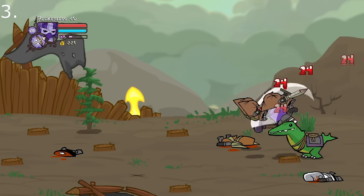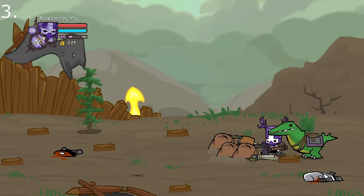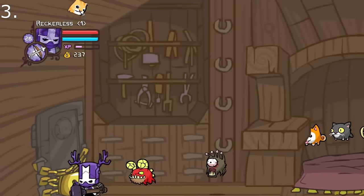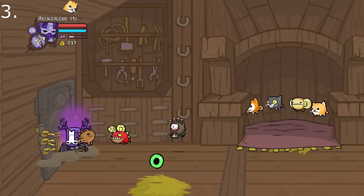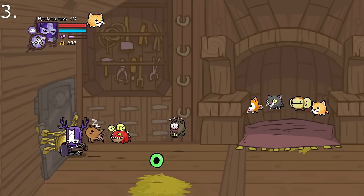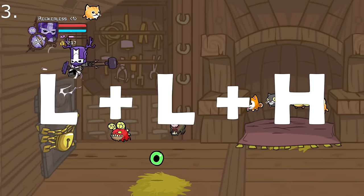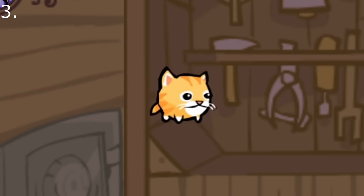Did you know that you can actually get an animal orb at the very start of the game, and no, it is not an owl. By heading to the pet nursery, you can see Sherbet in the ceiling. Normally you would wait until you have a knocked magic jump, but you can actually use the melee combo of light, light, heavy to get one of the cutest pets in the game.